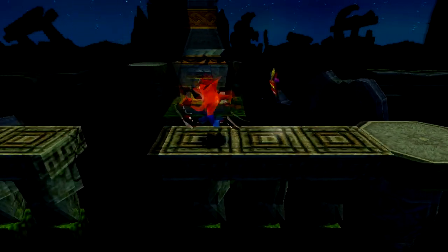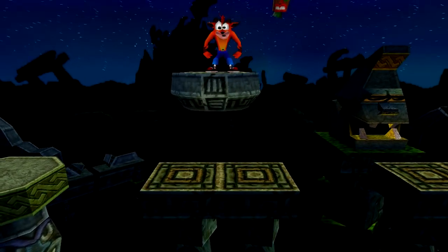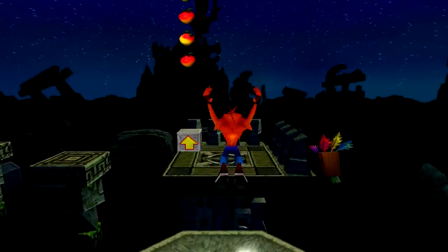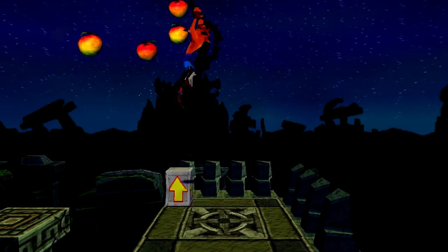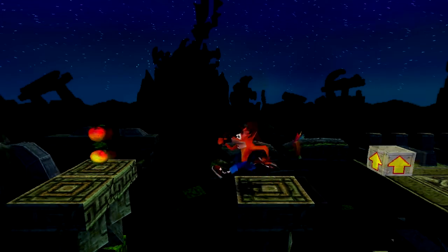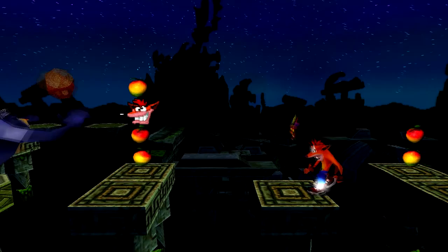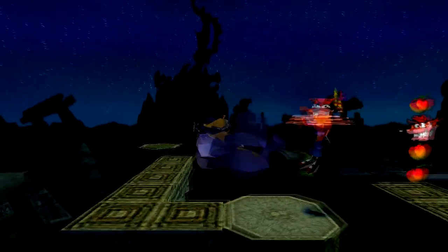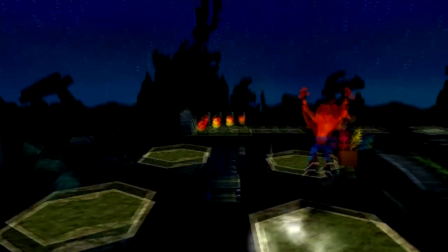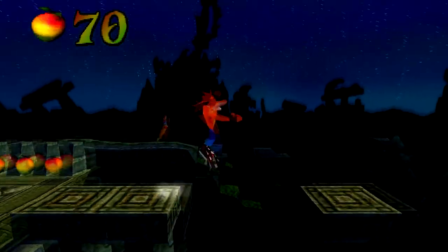I will show you guys how to unlock the secret passage for that area back there in Road to Ruin that I glitch-jumped to. I will show you guys how to get that secret passage because I have to anyway — if I want to 100% complete the game I've got to unlock it anyway. Also, if you haven't noticed, there is a very familiar island in the background — that is the third island of Crash Bandicoot 1, the ruins we left it in after we destroyed Cortex. It's there in ruins, you can see it in the background.